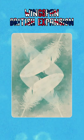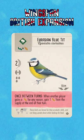Hello and welcome to Winging It. Today's custom bird that we're going to take a look at is the Eurasian Blue Tip. Once between turns, when another player gains a seed for any reason, gain one seed from the supply at the end of their turn.